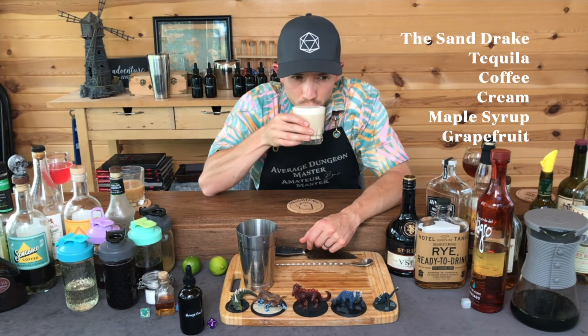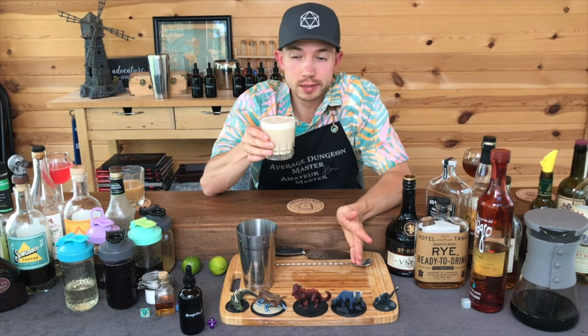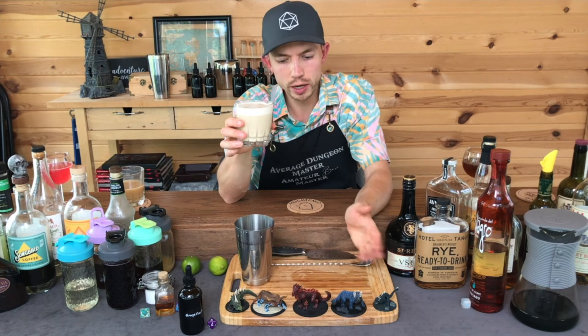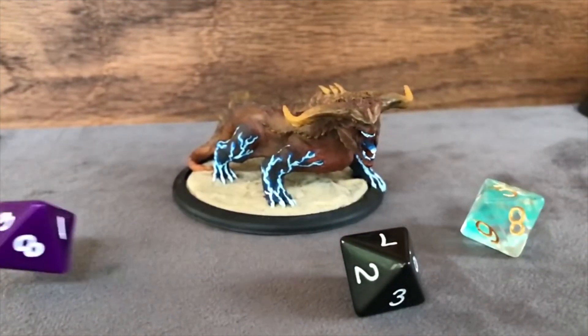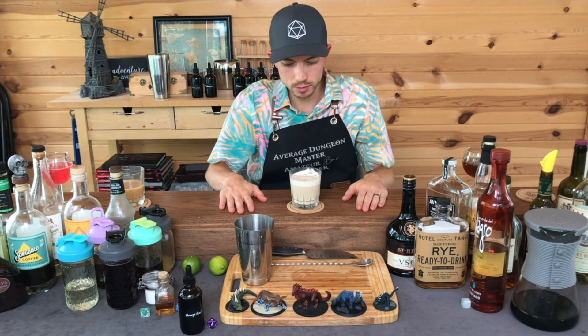I don't want to try it because I don't want it to be bad. Here we go. It is good. It's real good. It's a maple iced coffee with tequila and grapefruit. Huh — you surprise me, drink. I would make this again, I would order this again. We have a winner for sure — this is amazing. I found something. Which drake does this go with? Obviously the desert drake, because it's got this sandy color and then a shock of citrus running through it. Cheers.